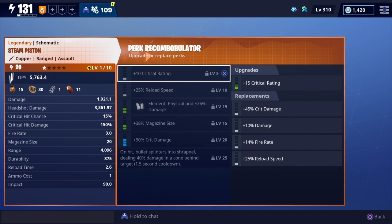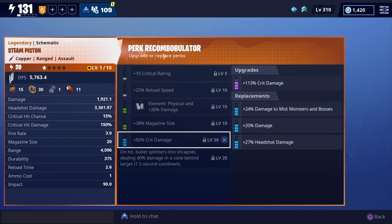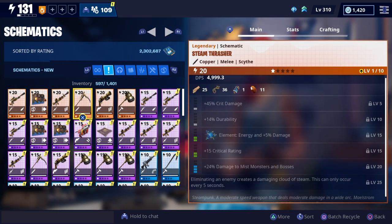I always like to look at what upgrades I can change on a weapon — perks, elements, any special abilities I haven't seen before. But basically this assault rifle looks like a normal weapon with normal abilities.